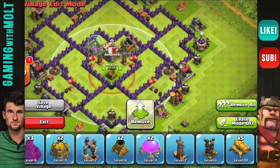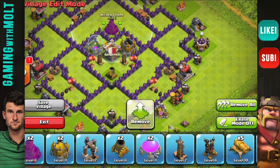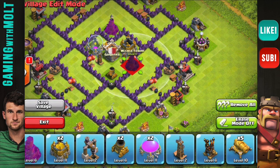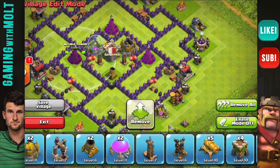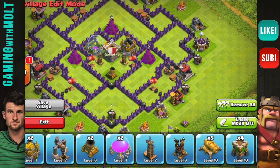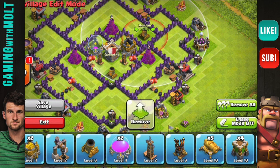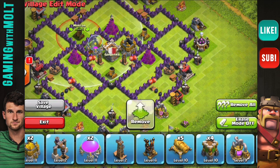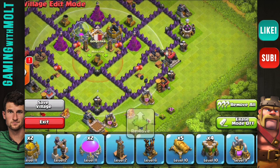Next we're going to place our wizard towers — there's one here, one over here, and one over here as well. All of those are going to be protecting our resources and they are triangulated, as you can see, which is very important. I always say triangulate your defenses — pretty much everybody says that — so we're doing that right now.